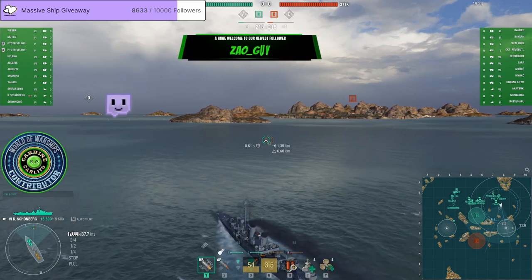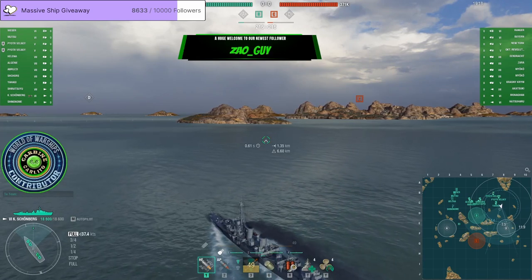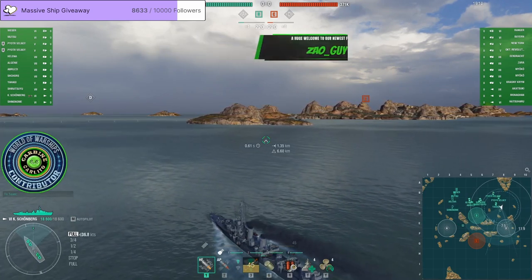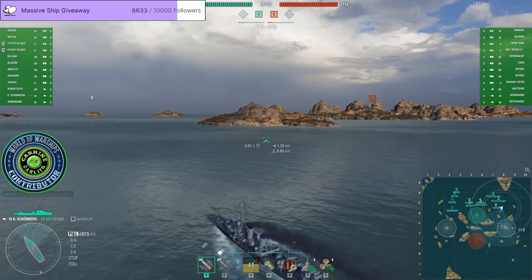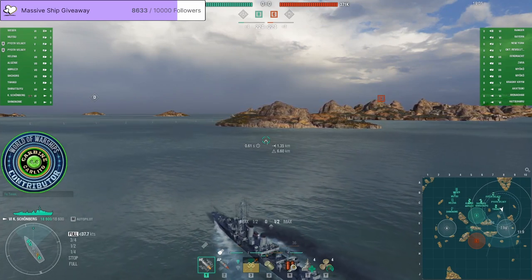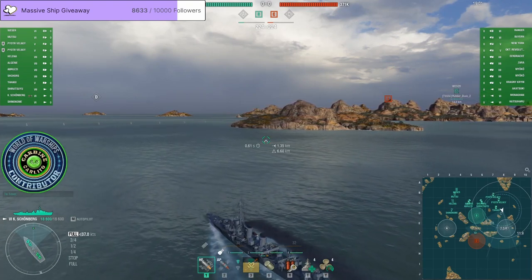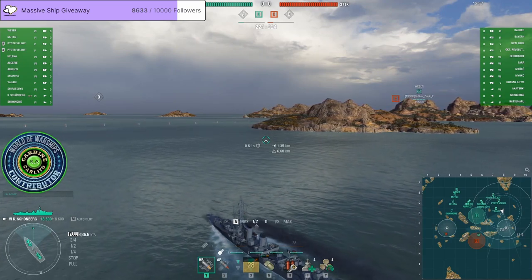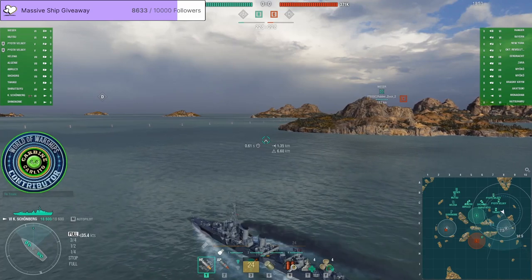At first glance the Carl von Schoenberg does seem very similar to the tier 6 tech tree German destroyer Gede, and is a little bit cursed in the fact it will be seen primarily as the replacement for the no longer available T61. The Carl von Schoenberg has the Gede hull but loses both the smoke screen and the hydro acoustic search consumables while gaining a very strong repair party.